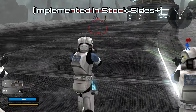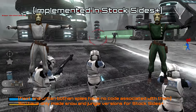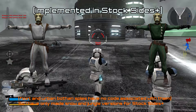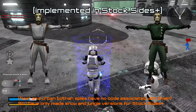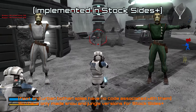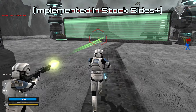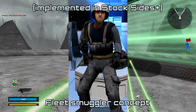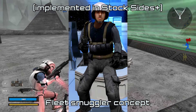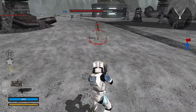We would also like Fleet, Snow, Jungle, and Urban Bothan Spies to be added. Modders have made variants of these and implemented them in their own side mods and maps — they already have code in the game, just ready for implementation. We would also like Jungle, Urban, and Fleet versions of the Rebel Smuggler to be added, because the Rebel Smuggler on Tantive IV and the Death Star really stands out as not supposed to be there.